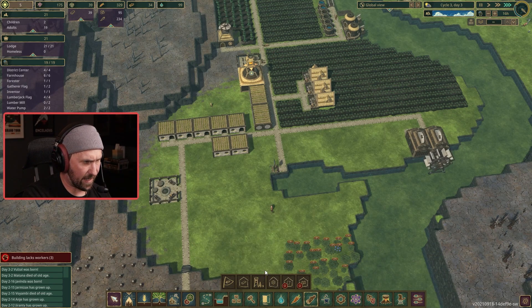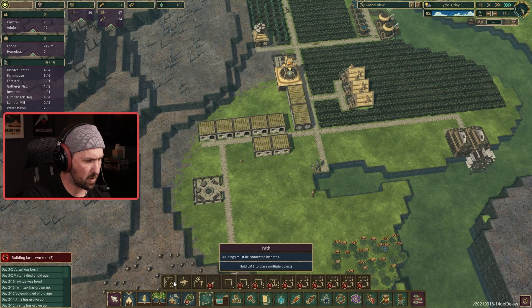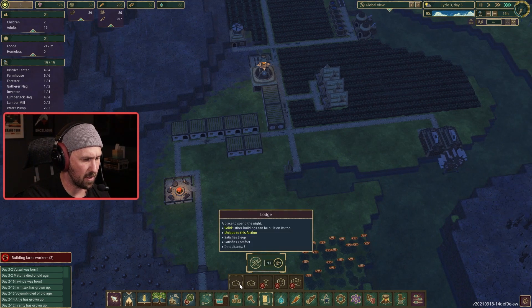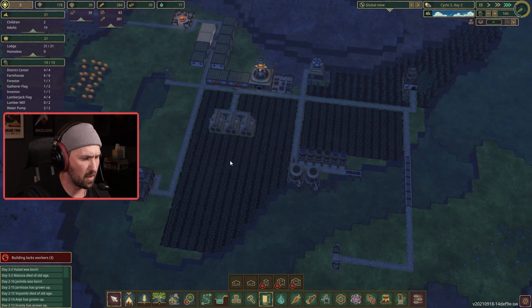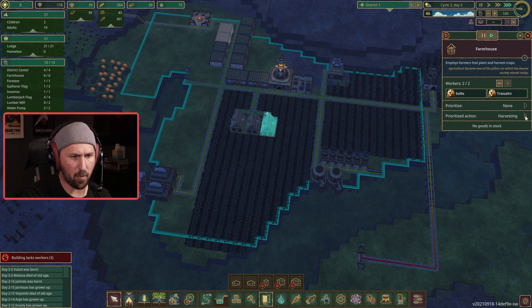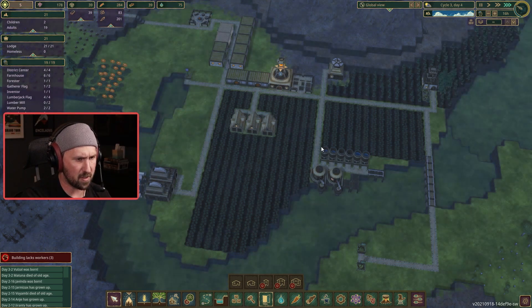I'm going to go ahead and build a couple more houses — sort of reconfigure these paths here real quick. That's kind of a wonky little turn, but that's just so I can put in a couple more houses on this side. That'll get us six new spots to help. We've got a fully stocked farmhouse — I'm going to switch one to full-time planting and then two to full-time harvesting.